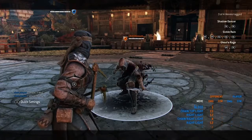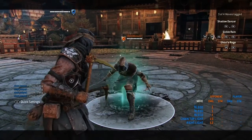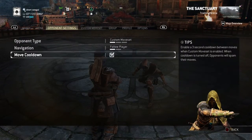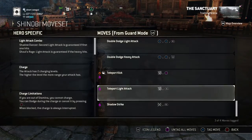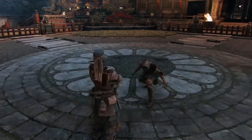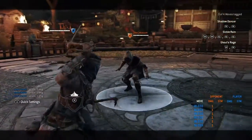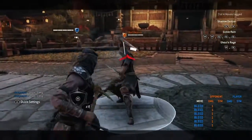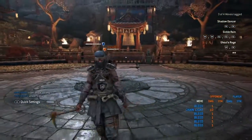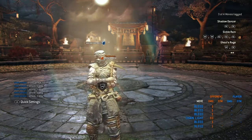The no-input deflect does 1, 2, 3, and 4 bleed — so 4 bleed total. That four bleed is present on every single deflect. The regular no-input deflect is just 4 bleed, that's all it does. The light attack deflect does 10 damage plus 4 bleed for a total of 14.